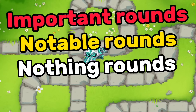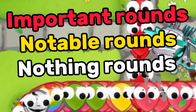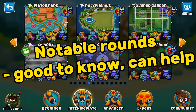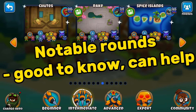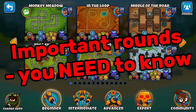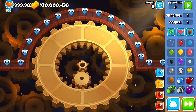We'll categorize rounds as important, notable, or nothing rounds. Nothing rounds you don't need to worry about. Notable rounds are good to know but not strategically critical for every strategy. Important rounds are ones you need to be ready for before they arrive.